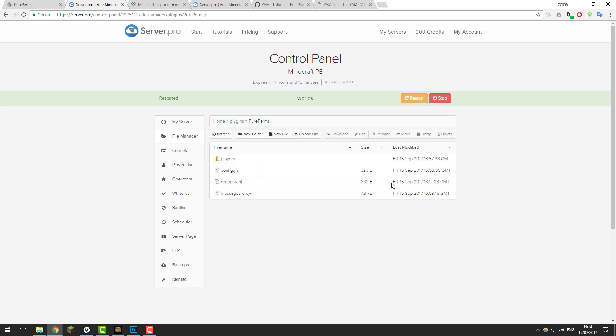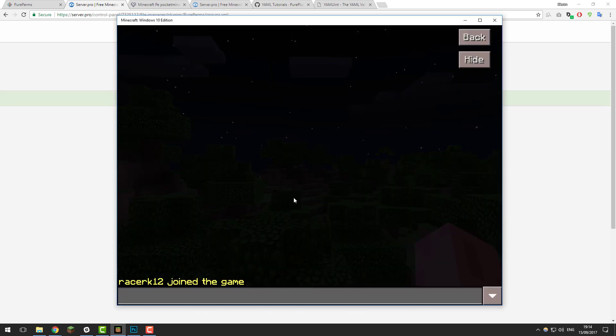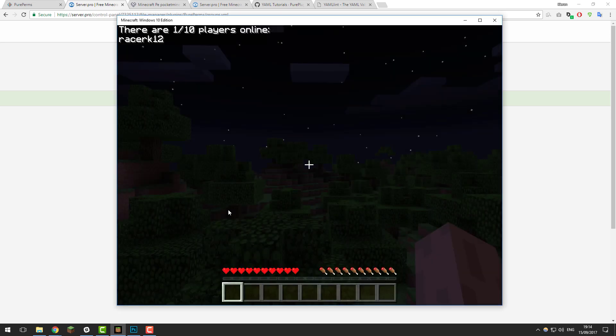Once you've joined your server you should be in the guest rank. You can test this by running a command assigned to the guest group. If we go back to the control panel and look at the permissions file, you can see we should have the command slash list, since we have pocketmine.command.list. If we go back into the game and type slash list, I should have access to it — and as you can see, it worked perfectly.